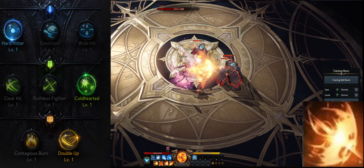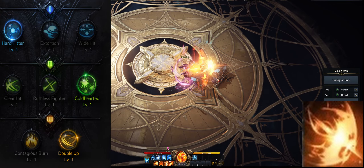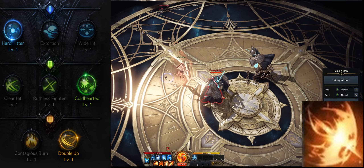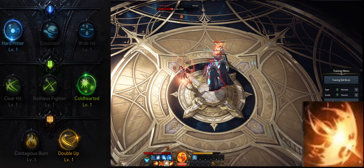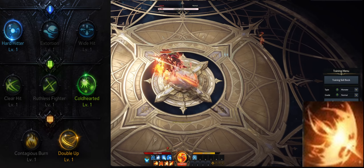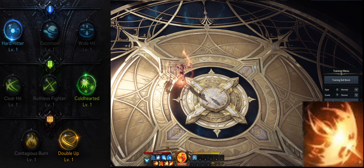Merciless Pummel is your main DPS skill. I strongly recommend leveling the skill to level 10 and taking Heart Hitter, Cold Hearted, and Double Up. It is very important to buff your damage first and then follow up with Merciless Pummel. The Soulfist has different skills that can buff your damage, so choose any of these that are available to you.